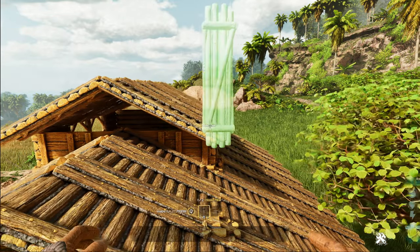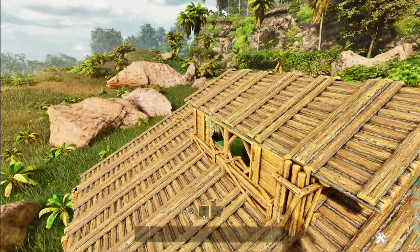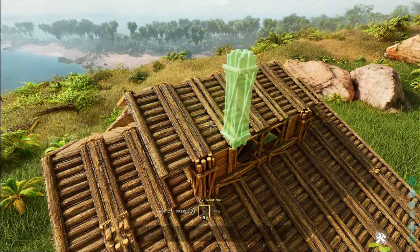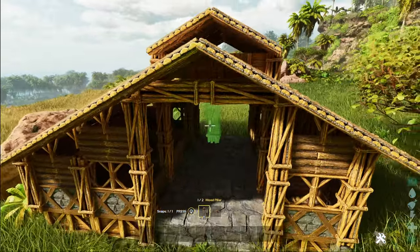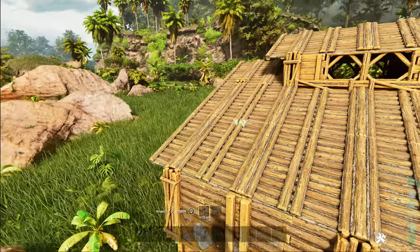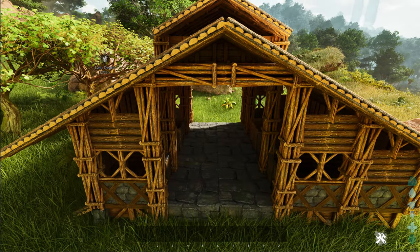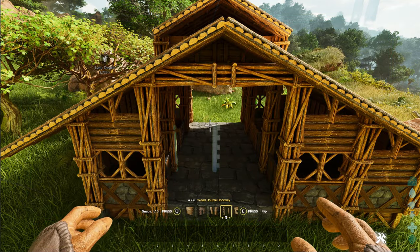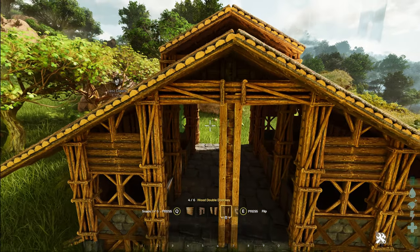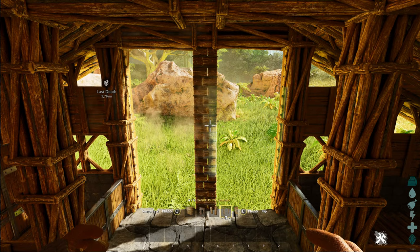Grab the pillars and snap those to the quarter walls. They snap to the corners on the quarter walls. Finish off the lower ones missed earlier — there should be one more on the other side as well. Now the front doors could be double doorways — these are flipped and inverted so you get the lighter part showing on the outside. Stack those up two high, same on this side.